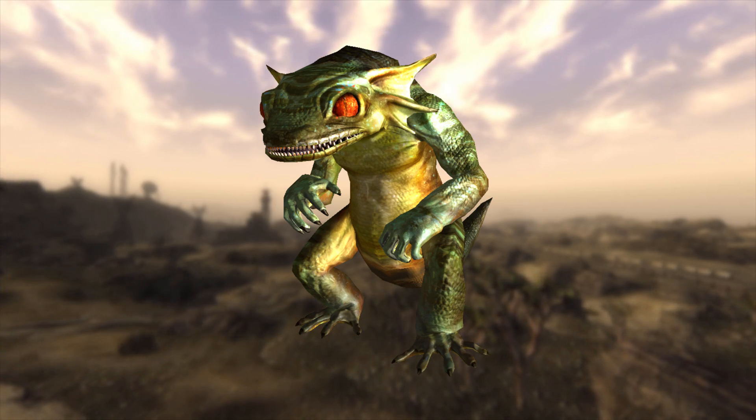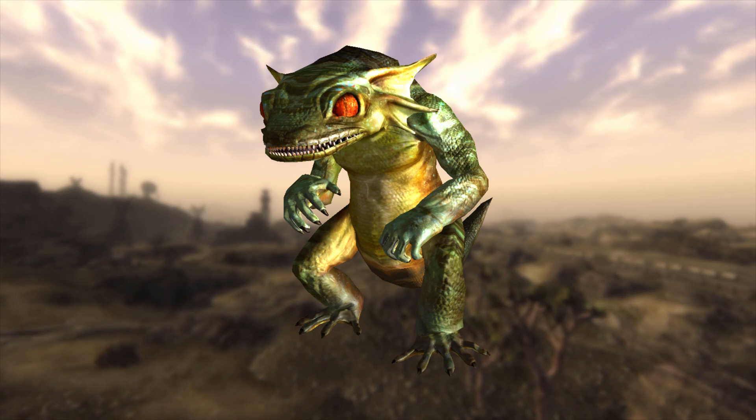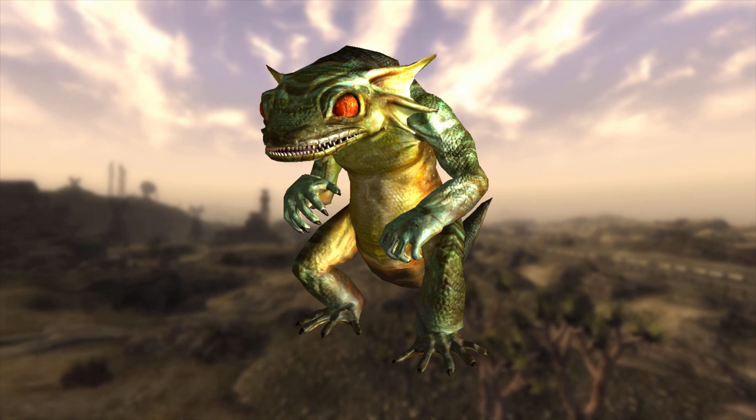A giant green gecko is another type of giant creature native to Zion Canyon. These geckos are larger than a human and have almost the same destructive power as the legendary fire gecko.